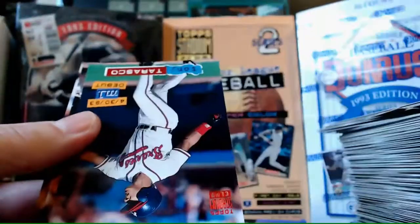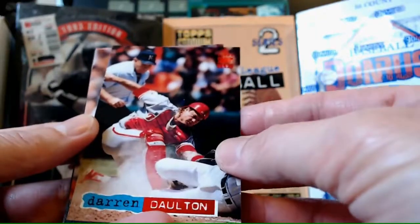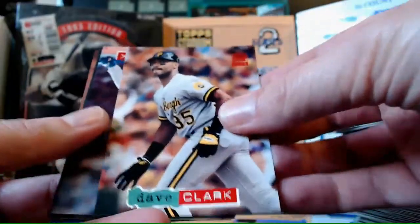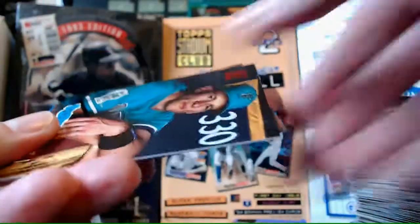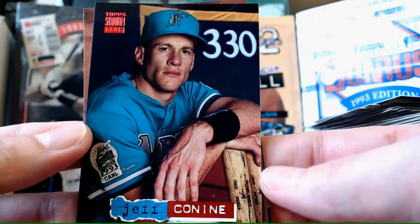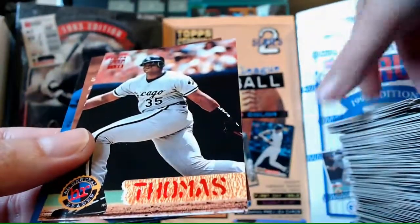Jamie Moyer again - seen him. Tony Tarasco - there's a new rookie. Darren Daulton - look at that tag and the block. I shouldn't slide around with that shin guard. Dave Clark. Mike Ignasiak. Roberto Kelly. Jeff Conine - lean on the bat, a bit veiny there on the hands, buddy. He's hydrated. Frank Thomas - we've seen this one before, Big Leader, still I will take it.